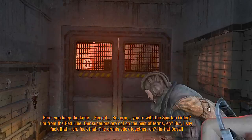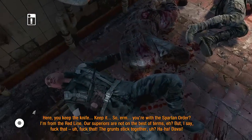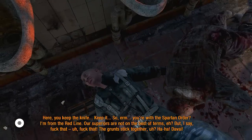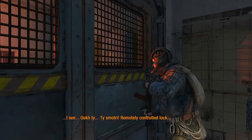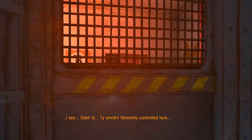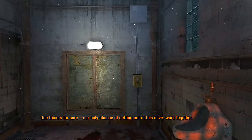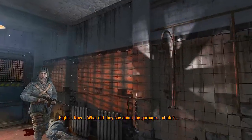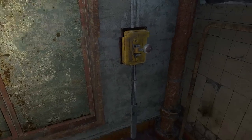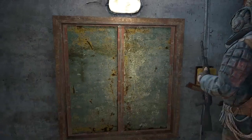I guess this is the part where they introduce us to stealth — it's going to be Turok style. Can I pick up this guy's gun? No, it's somehow fused with his hand. All right, so we're breaking out of here. There's a remote over here. We open this and we can get out this way.